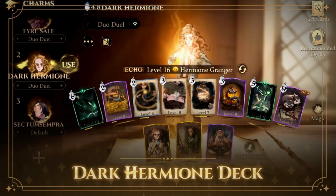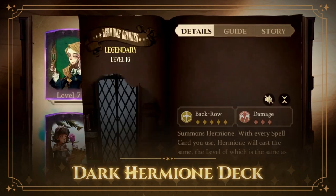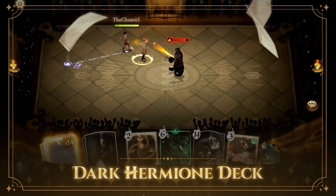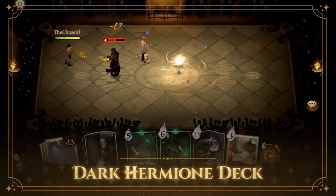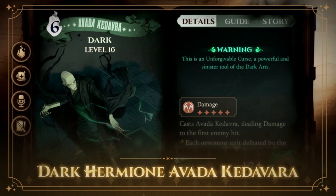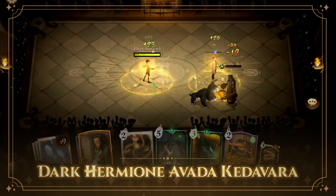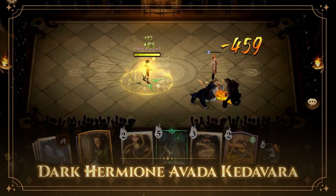Finally, the Dark Hermione deck uses both the Hermione Echo and the Hermione Companion to overwhelm your opponent with fast damage. Hermione's Echo ability reduces the cost of your spells, allowing you to cast very expensive spells on the cheap. This means you can stack your deck with low-cost spells, such as Expulso and Inflatus, only to unleash deadly spells, such as Avada Kedavra, for only three magic points.